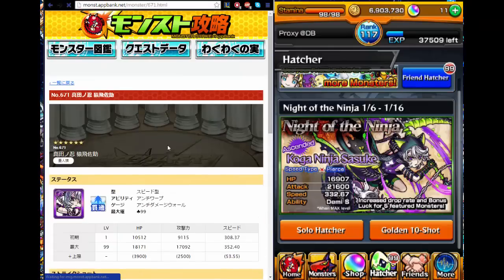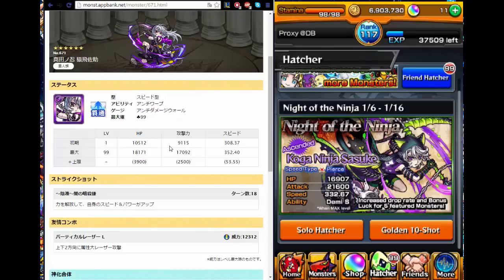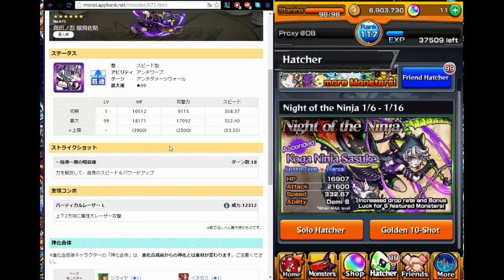Let's look at his regular evolution first. Out of the ascended form or the regular evolution, regular evolution is far better — I believe 90% of players in Japan pick the regular evolution over the ascended form. He gets two abilities: dual warp and dual damage wall, which is great to have. He becomes versatile in a couple of dungeons. Looking at his stats, his speed is pretty high because he's a speed type monster, but his attack and HP are at most decent. Being a pierce type with such high speed is really useful, but in my opinion, there are far better dark element monsters that outclass him.